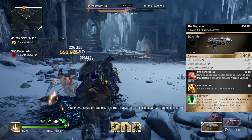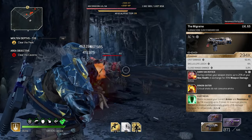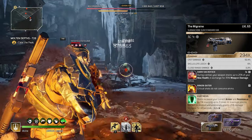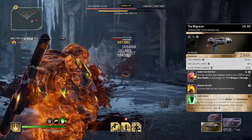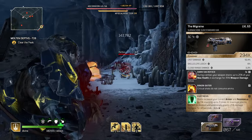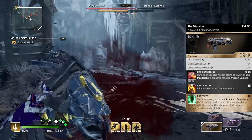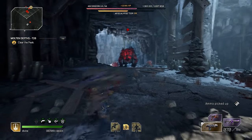Then the bonus mod that came with it is absolutely amazing — Fortress. Shots increase your current armor and resistance by 5%, stacking up to 3 times. Then at maximum stacks the buff is doubled to 30% and it grants us 25% increased damage for 10 seconds. This weapon has a really fast fire rate and we're basically just shooting nonstop, so we're going to be able to keep that mod going the entire time.